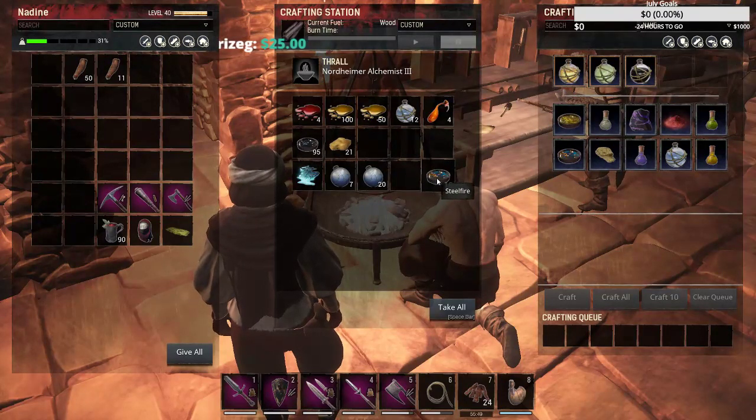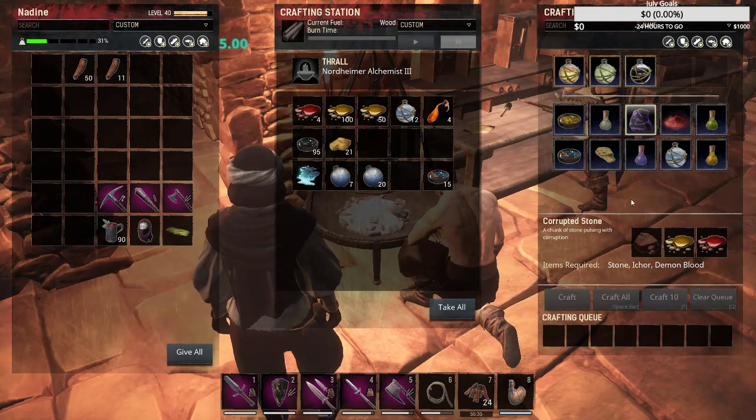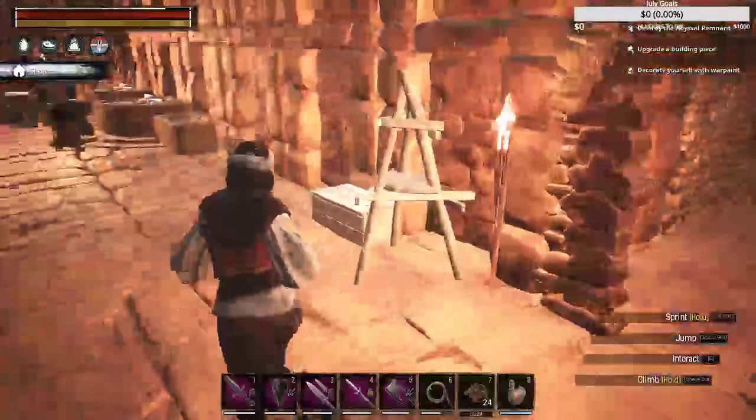I have 4 demon blood so far - that's all I've picked up. I can throw some stone on here and use that to make some of the corrupted stones. I'm going to need 200, so I'll need 200 demon blood, 200 ichor, and 200 stones to be able to make 200 corrupted stones. There's going to be a lot of ingredients for that.